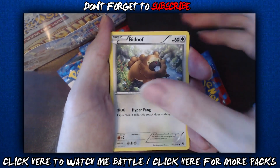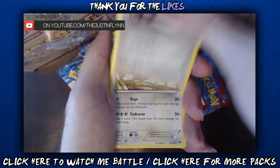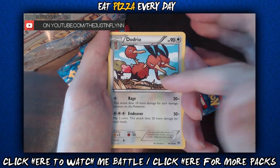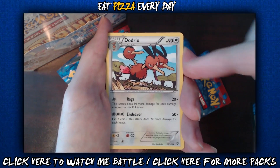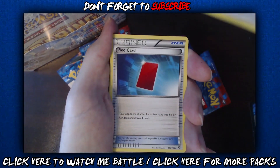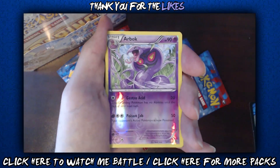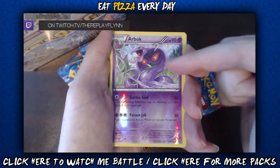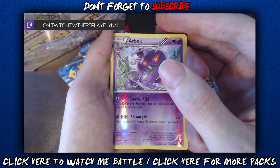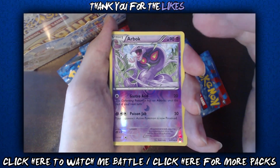All right we got Weedle, Rhyhorn — seen these before so we'll go through them a little fast. Dodrio — oh, I've seen a couple Doduo but I don't know if we actually pulled Dodrio, so that might be a new one. Super sick, look at that art — I like the Dodrio art way better. Next on tap: Muscle Band — yeah, give me that. Red Card — we saw that the other day I think. And our reverse holo — oh, Arbok reverse holo! Oh my gosh, I think our box is — what is going on? I have gotten so many rare reverse holos. This is absolutely crazy — no freaking way, Arbok reverse holo! I'm pretty sure Arbok is a rare and not an uncommon.